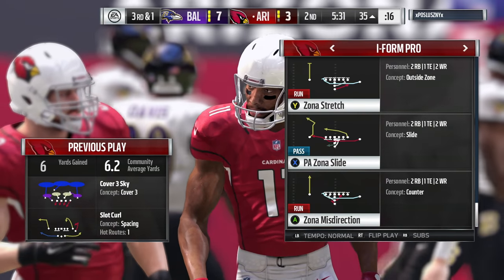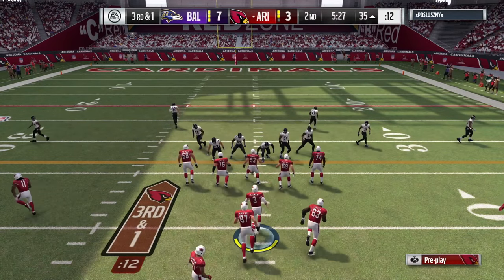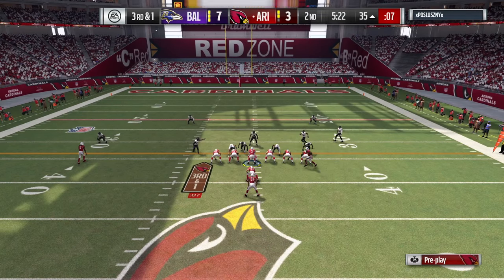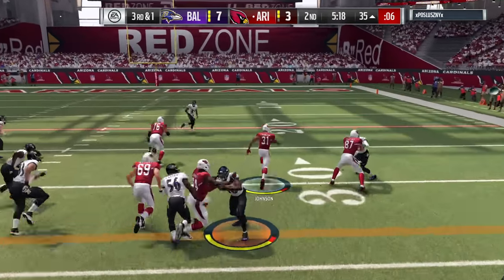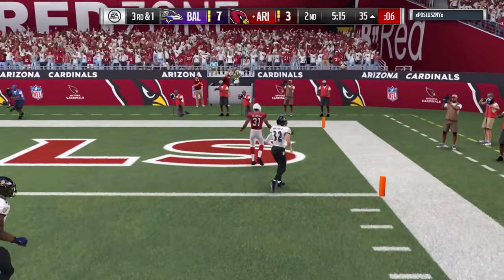We're in the Cardinals playbook and we're going to use a zone stretch play. Got David Johnson. I'm going to be reading the fullback and the edge blocker to see where I have to go. The wide receiver is going to motion over. We get a great push up front. The fullback comes right through and it's all about beating the corner to the end zone, and we get right in.